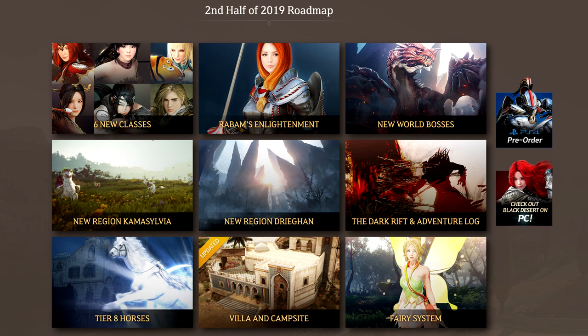Next we have Tier 8 horses, which will introduce a lot more profitability for those who want to breed and sell horses. That's a cool feature coming to the game. Next we have Rabam and Rabam's Enlightenment, which are more skills to finish out a lot of the classes. I know my sorceress relies on a lot of Rabam's Enlightenment skills, so I'm looking forward to when that releases because there should be a lot of new skills for me to test out on my sorceress as well as plenty of other characters.